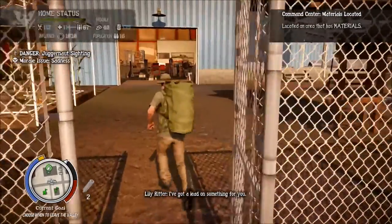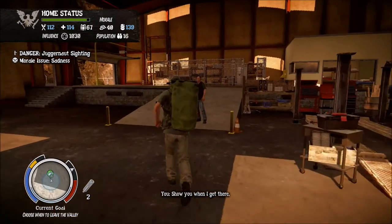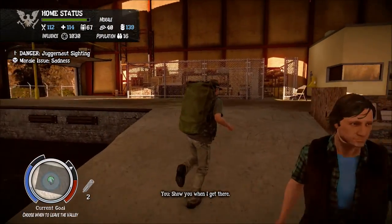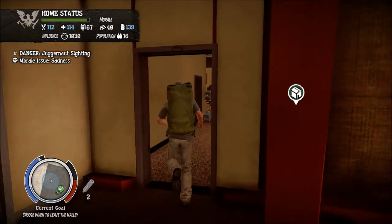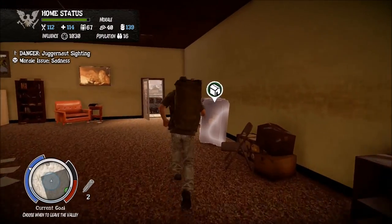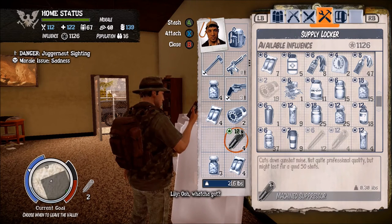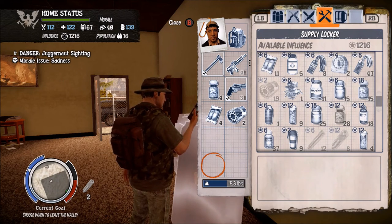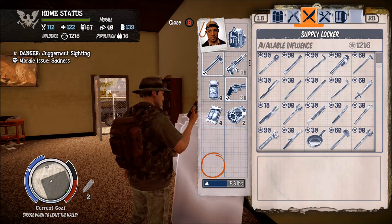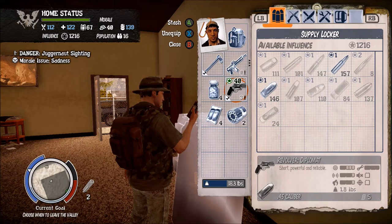I got a lead on something for you — materials. Sounds good. I'll show you when I get there. Apparently we have some stuff going on. Materials, which is what I wanted. We'll drop all of this in here — all of that extra because I don't need all of it quite yet. I definitely need ammo though, that's for damn sure.